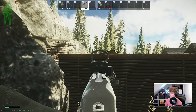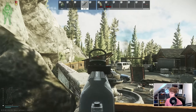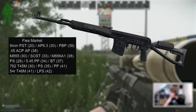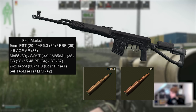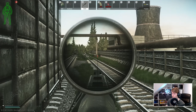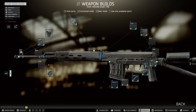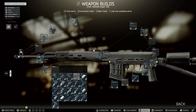I want to briefly mention the 7.62x54R calibre for DMR enjoyers, as the SVD can be bought from the flea alongside either T46M or LPS, both of which have over 40 pen and are very solid. Given the slightly more complex access to M80 these days, this can give an option for medium distance sniping very early in progression. In theory you can just add a barrel mount and grab a bipod, which negates the need to mod it at all if you're playing carefully and passively.